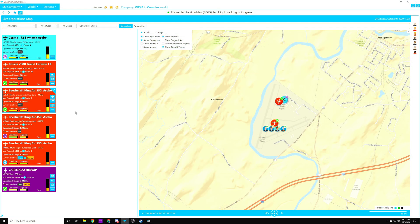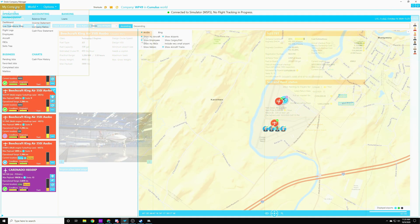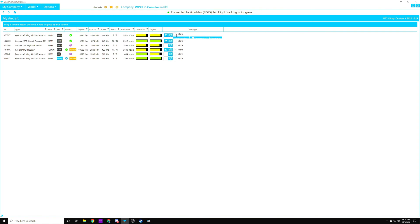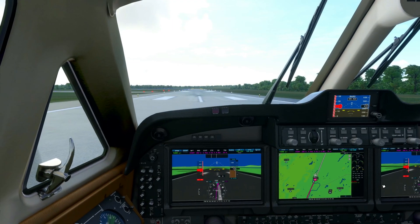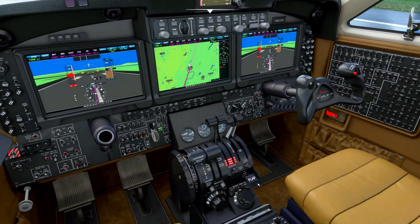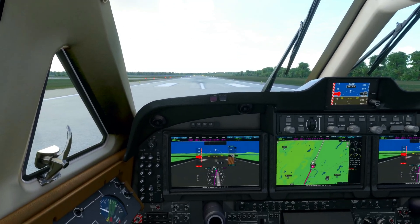Once we have the flight plan set up, we can do one of two things. We can go right from the Live Operations map to Aircraft Details and click the checkride button at the top. Another option is to go to My Company and Aircraft, find the aircraft you're looking to checkride, click More, and click checkride there. Once you hit checkride, it will automatically start talking to Flight Simulator, so be ready — it will start barking instructions at you. We are set in the aircraft on the runway, flaps ready to take off, lights on, and ready to rock and roll.